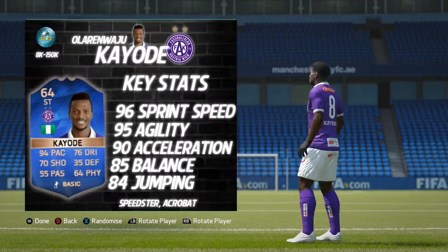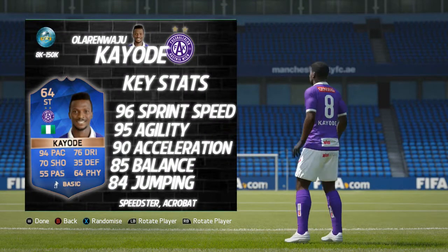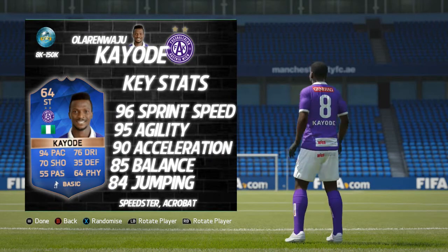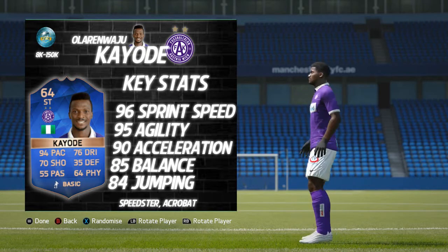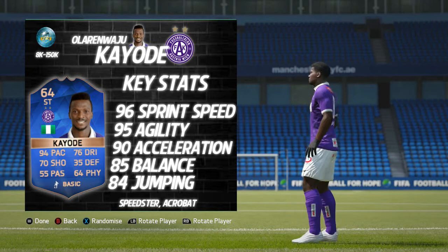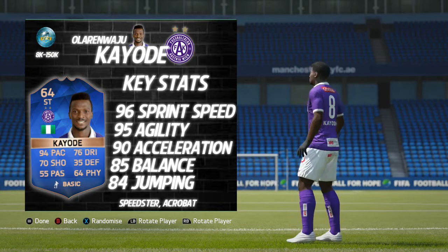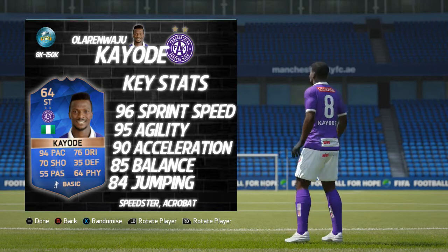Getting into his in-game and base card stats — you would not think this was a bronze card looking at these. He's a 64 overall, and on his base card he's got an incredible 94 pace, 76 dribbling, 70 shooting, 55 passing, 64 physical, and 35 defending. But those top five in-game stats are incredible, particularly for a bronze player: 96 sprint speed, 95 agility, 90 acceleration, 85 balance, and 84 jumping.